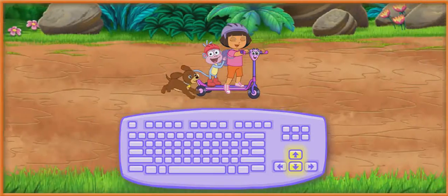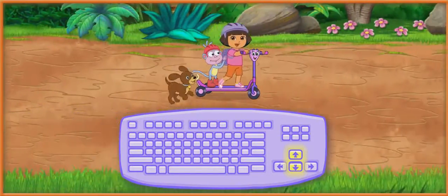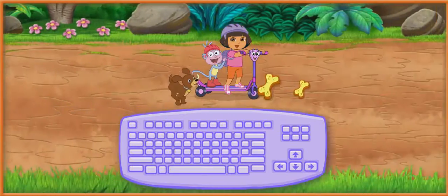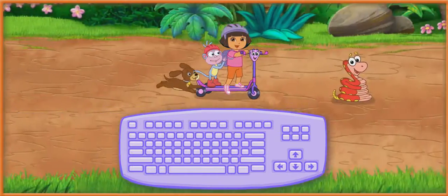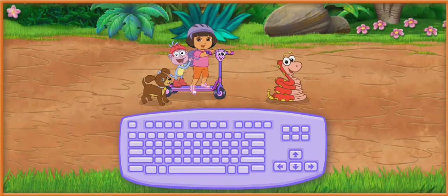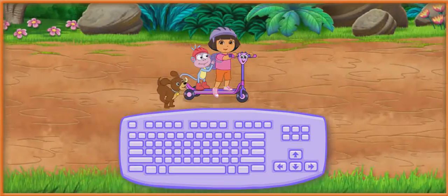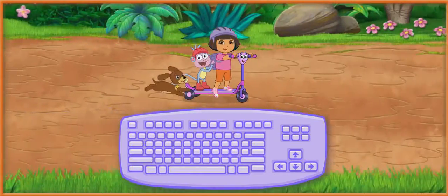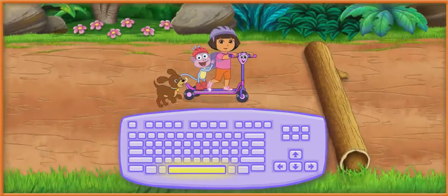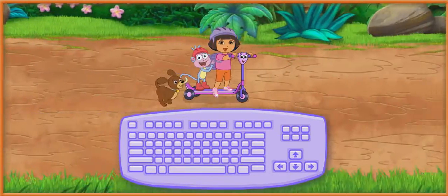And we can use Scooter to quickly find the puppies! Press the up and down arrow keys to move Scooter up and down! We need to collect as many of Perrito's energy snacks as we can so he can keep going fast! Cuidado! We need to watch out for things in the road! If Scooter hits something in the road, we'll lose one of Perrito's energy snacks and slow down! Press the space bar to make Scooter do a magic jump! Podemos volar! We can fly!